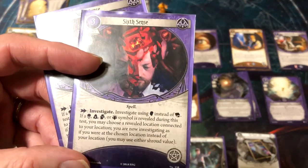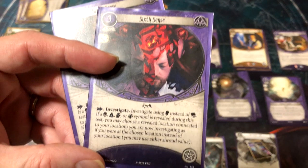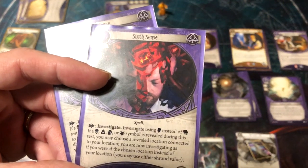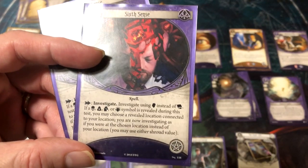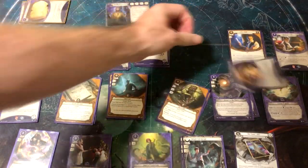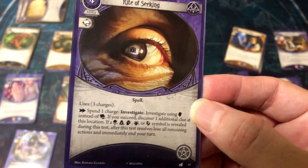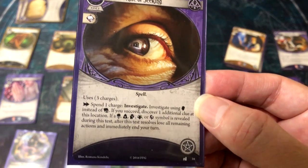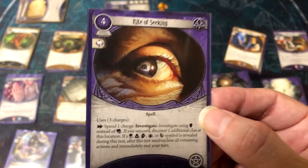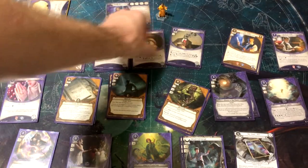Sixth Sense is your standard investigator spell — three resources, investigate using Willpower instead of Intellect. If you draw a spooky token, you can choose a connected location and investigate as if you're there instead, letting you grab clues off difficult high-shroud locations. Rite of Seeking is your other investigate card — same Willpower-based investigate, but you get an additional clue at your location. If you pull a spooky token, your turn ends, so use it last. Three charges of two-clue investigations means three saved actions. Great clue acceleration.